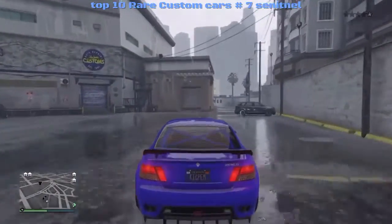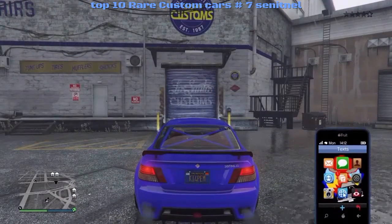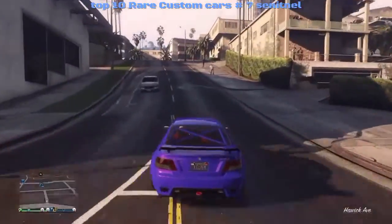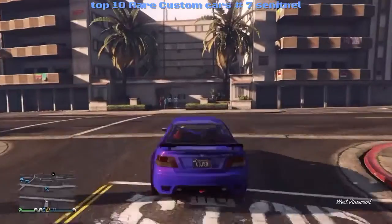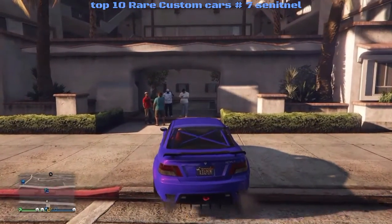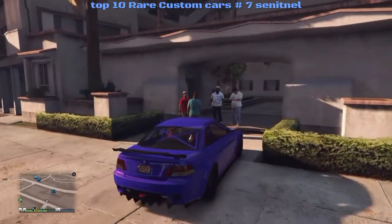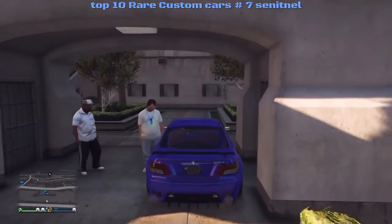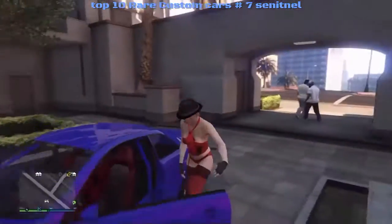Sometimes with a Centella and even a Dubsta too, they'll spawn at the mod shops. You'll want to be up by the Eclipse Towers — some people say 2100, some people say 2200 until 4 a.m. I like to park in here and sit until about 2100 or so.